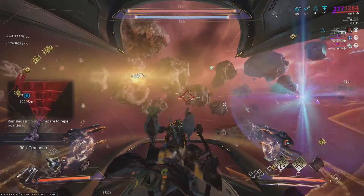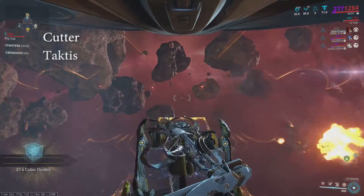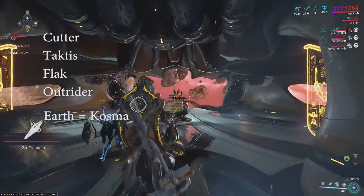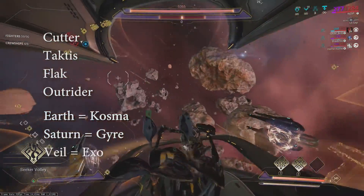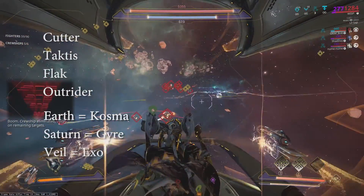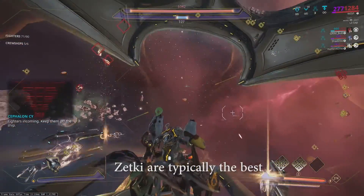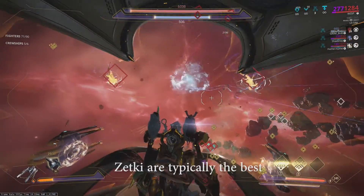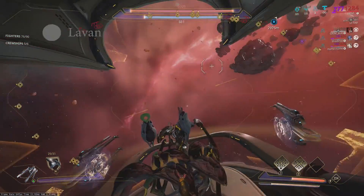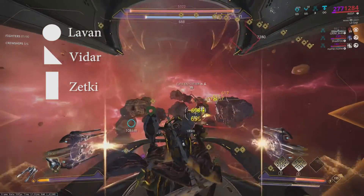Let's talk about where you get your avionics and parts. All avionics come from Railjack fighter drops. The fighters are Cutters, Taktus, Flak, and Outriders, and there are non-elite and elite versions of all of them. Earth versions are called Kosma, Saturn versions are called Gyre, and Veil versions are called Exo. When looking for avionics, you want to go for the Zetki avionics because the Zetkis are usually the best — though in some cases Lavan or Vidar are better. You can tell them apart by the symbols: circles are Lavan, triangles are Vidar, and rectangles are Zetki. So look for rectangles and you'll know you've got a good mod drop.